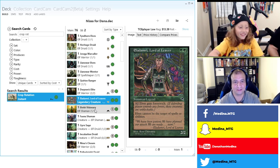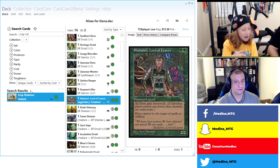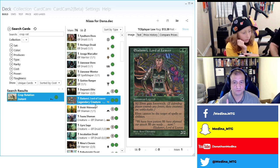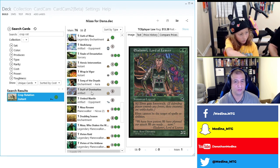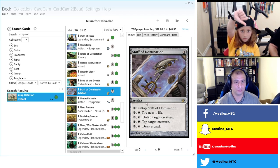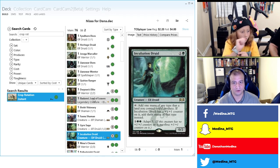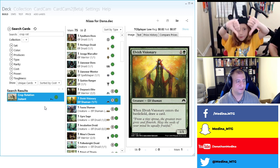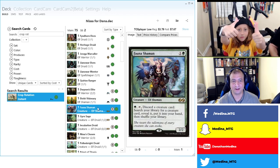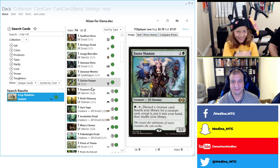Eladamri, Lord of Leaves: gives forestwalk and shroud. One issue — if this is in play you can't target your own creatures, so Staff of Domination can't make infinite mana. Cut it. It does play well with Song of the Dryads, but we have other things that give forestwalk so it's cuttable. Elvish Visionary: thumbs up. Fauna Shaman: thumbs down, get out. Gyresage: thumbs down.